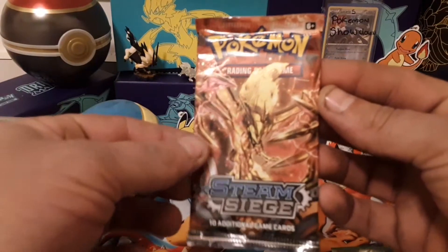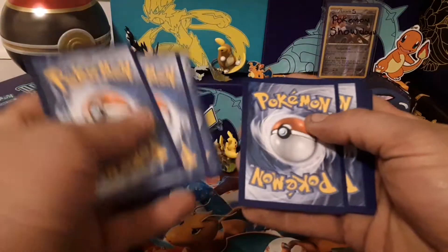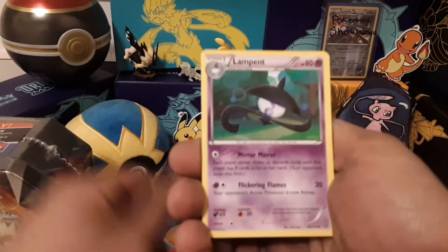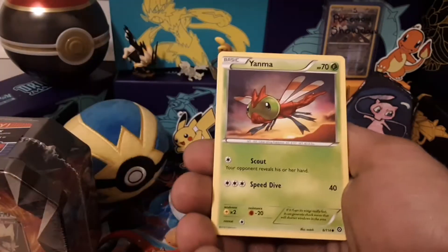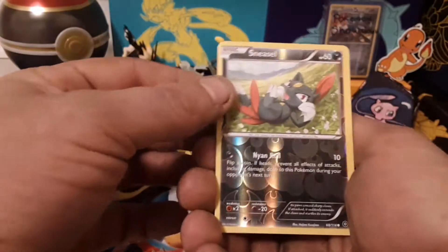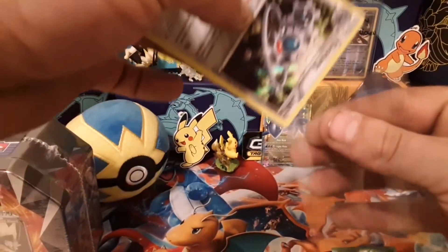We're gonna start this bad boy up with this Steam Siege pack. You built a Break - that's what it looks like. One, two, three to the front and starting off with Gardevoir Spirit Link, Lampent, Clefki, Appalapm, Drip Bloom, Marill, Fletchling, Yanma. Reverse is Sneasel. The rare is a Holo Klinklang - not too bad.